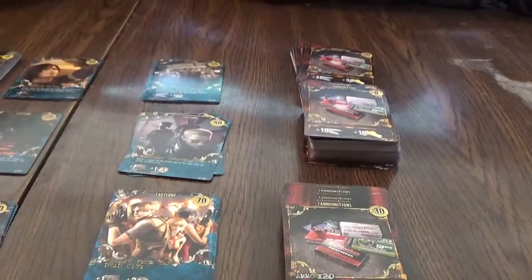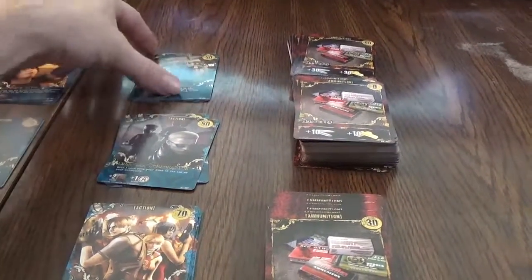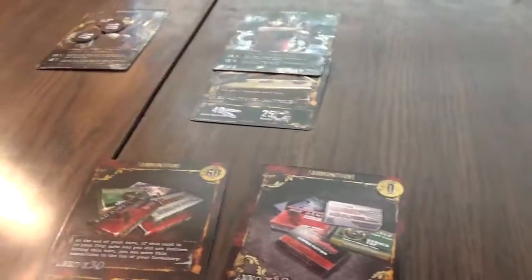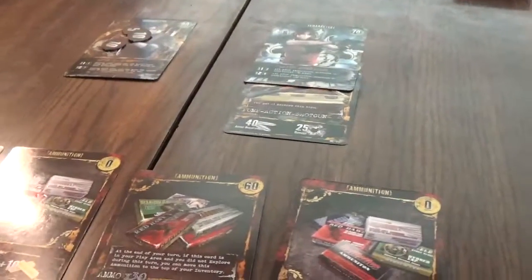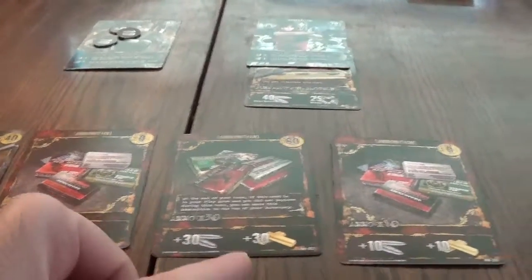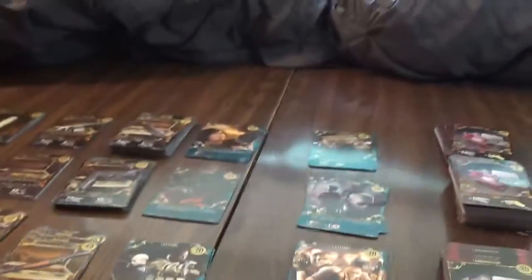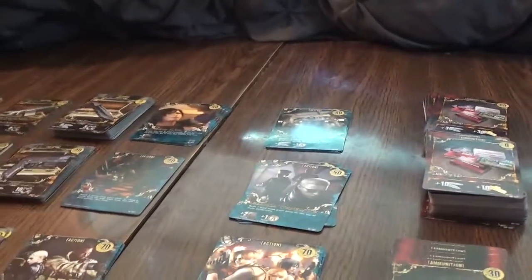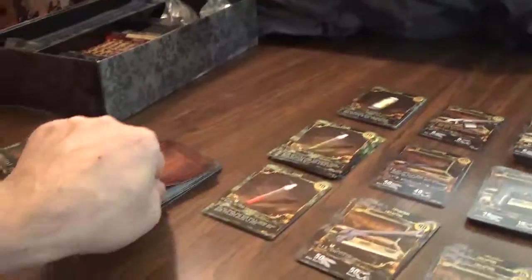This time I will buy Raccoon City Police Department. And another infection card — I got lucky! I can go exploring this time, I have 30 plus another 50. Let's buy one of these Return Favors and let's go explore — and I beat this guy! Alright, so this is good.